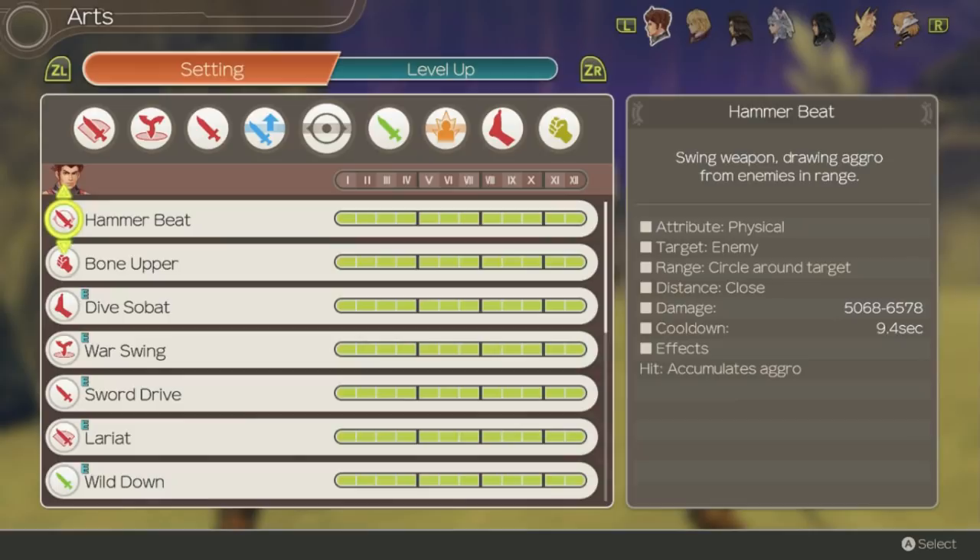Hammer Beat is an okay art. It does decent damage and draws aggro. It's good enough for the early game but not really worth a slot later on. Bone Upper is an art with an extremely short cooldown that fills the talent gauge when used. It doesn't have the best damage but it has a combo effect with the next art that brings out its usefulness and potential.